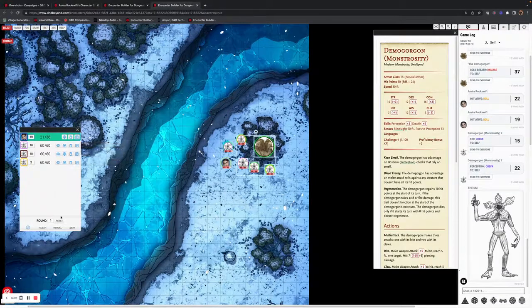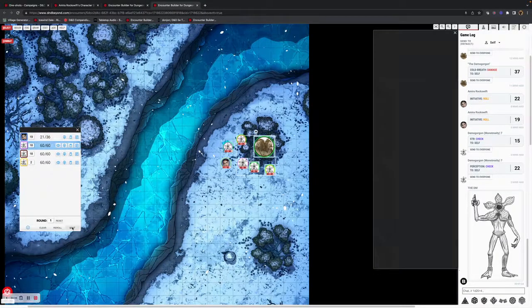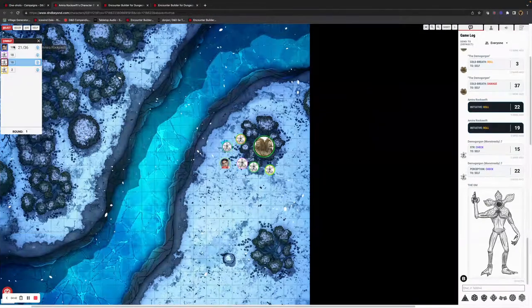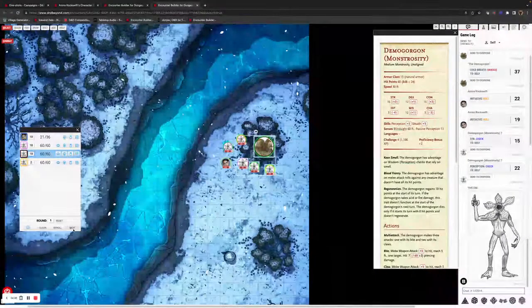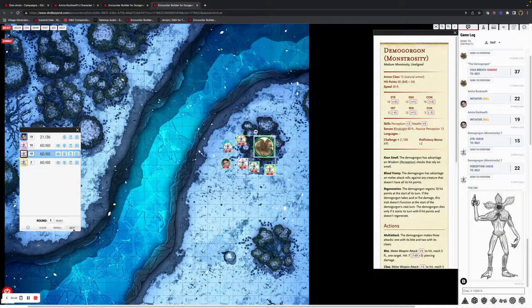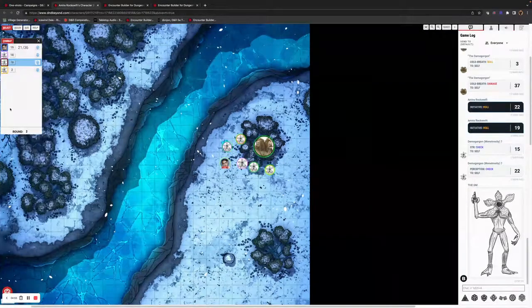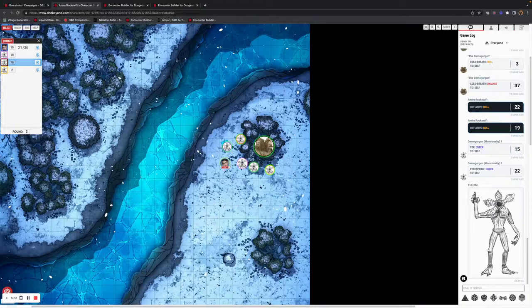When you're having combats, you may end up going to the next round. As a player, you'll be able to see this. If you have effects that are round-specific or have a set time frame, you can move through rounds and the player will see the round counter counting up.